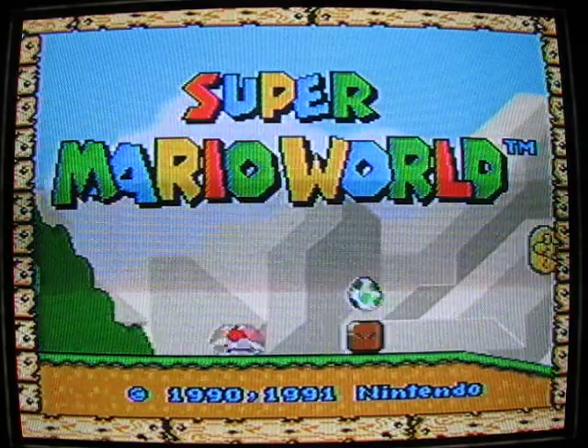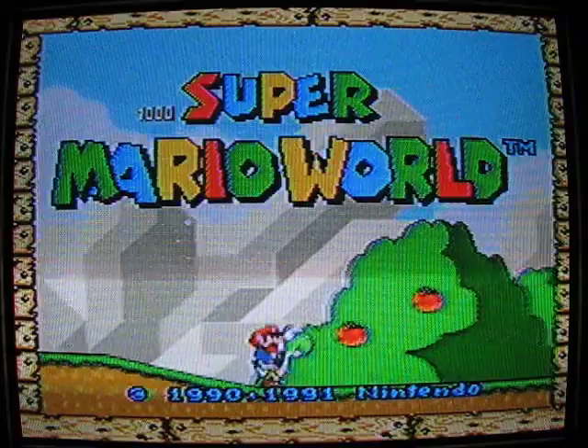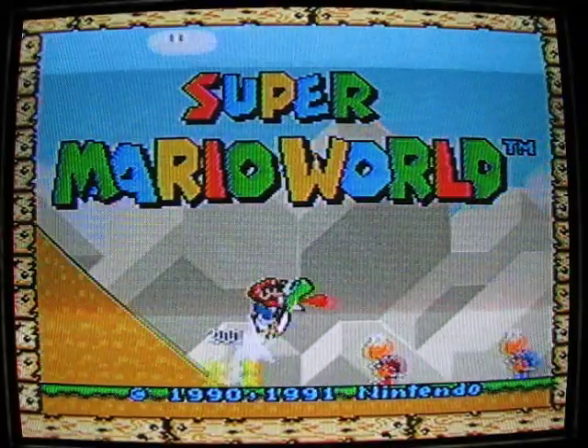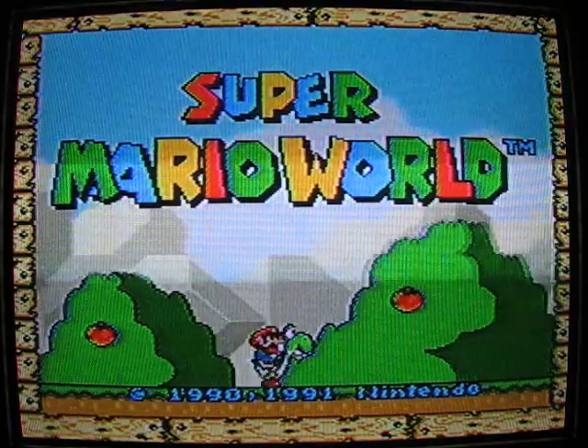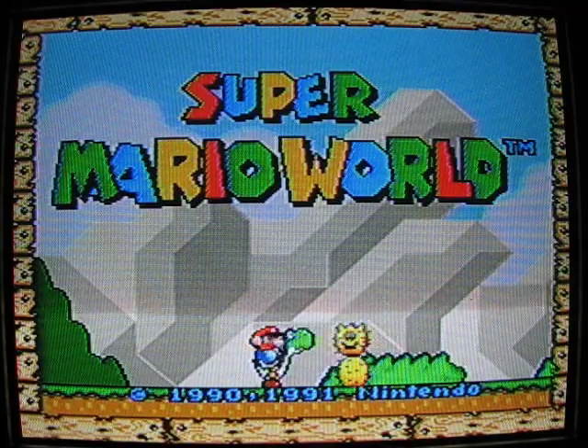This is the start of my Super Mario World 96-exit walkthrough. The reason I'm not calling it a 100% run is because in 100% runs you collect all the dragon coins, and they're very annoying to find and collect. I just want to show off all the stages, so this is going to be a 96-exit run.